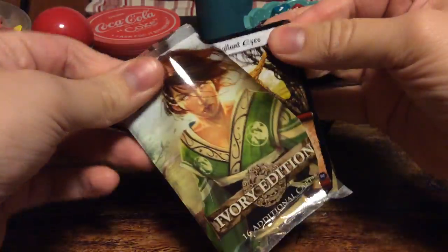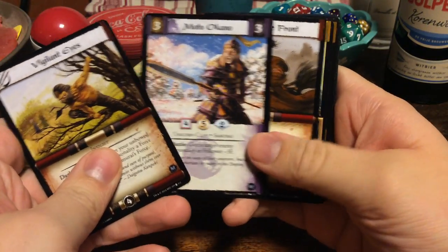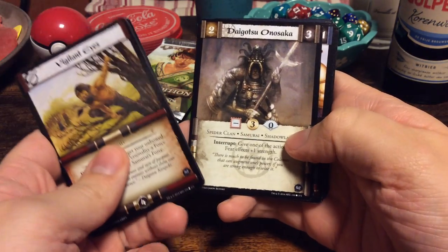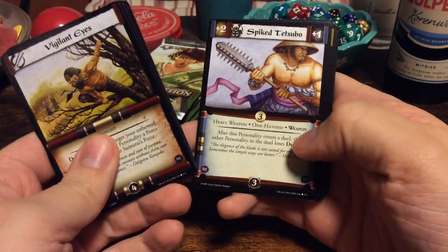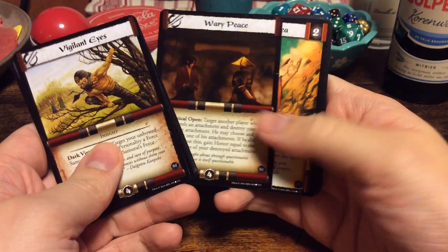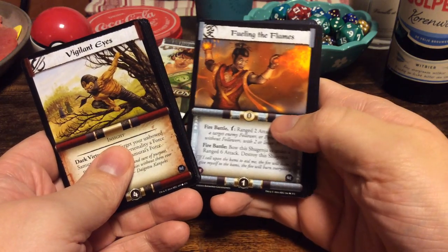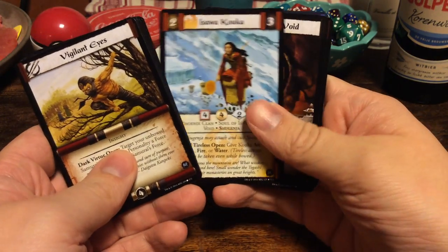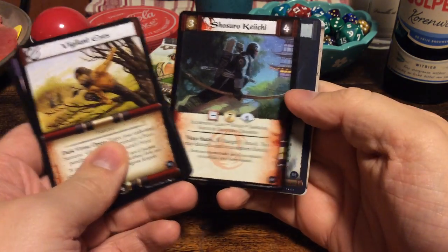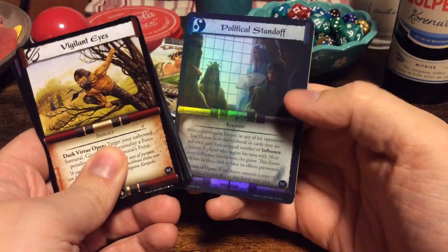By now I'm pretty sure Gates of the Second City is in every booster. Vigilant Eyes. Moto Okano. Back to the Front. Carrion's Breath. Light Infantry. Daigotsu Onosaka. Spike Tetsubo. Mirumoto Tsukazu. Weary Peas. Isawa Kozea. Fueling the Flames. Isawa Kouka. Ring of the Void. Another Shoshiro Keiichi. And a rare — oh wait, it's a foil! Oh lovely.